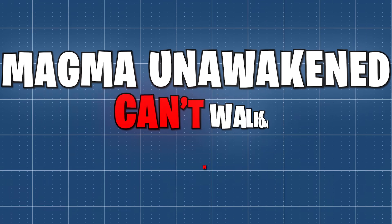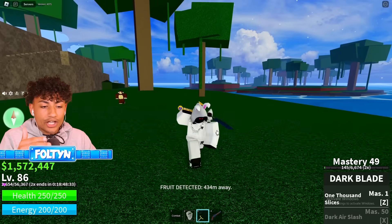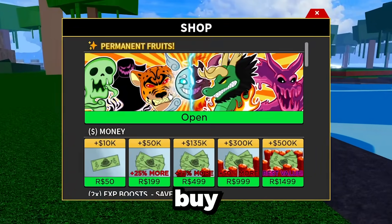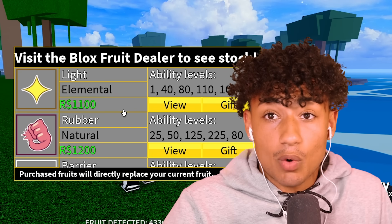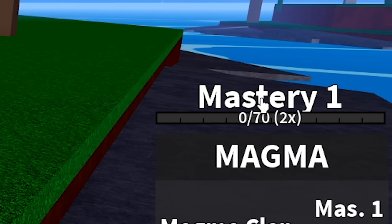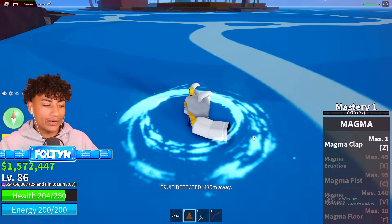For this next myth, they said magma unawakened can't walk on water. I've already awakened magma — with awakened you can walk on water and it doesn't kill you. So let's go ahead and buy magma fruit on this account and see if we can walk on water without awakening. The magma fruit is at mastery one — this is unawakened. We cannot walk on the water. This myth is confirmed.